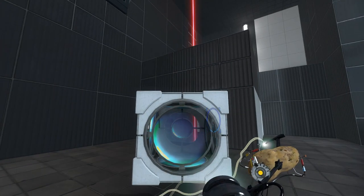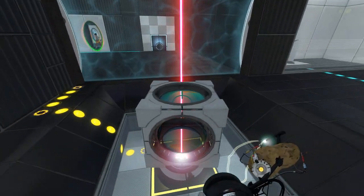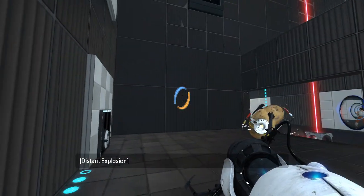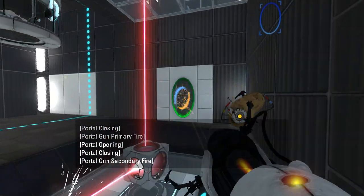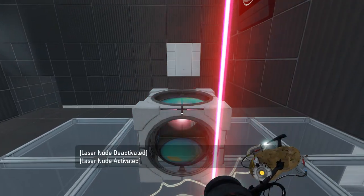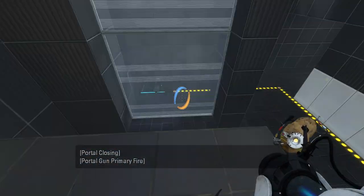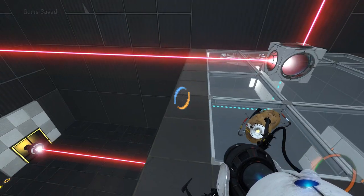Well, it looks to me like there's a few ways to do this. So first of all, let's do that, and this is our output portal. And then we can do something like... perhaps that? What does that do for us? That lowers that. So that's step A, I suppose.